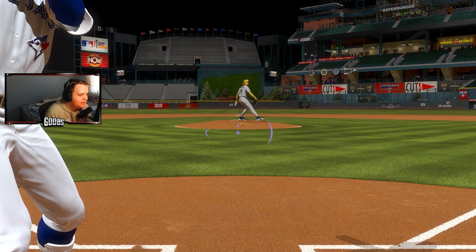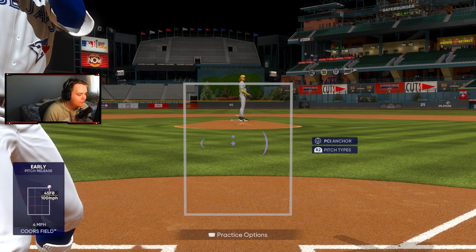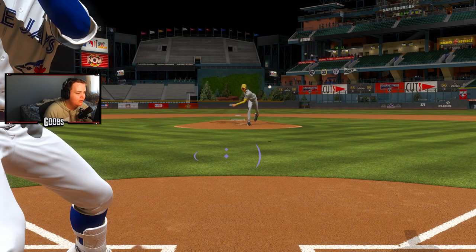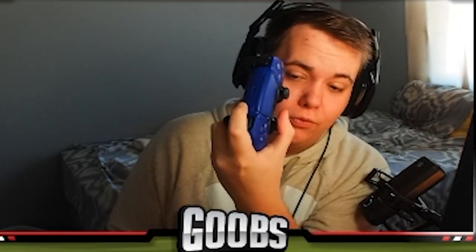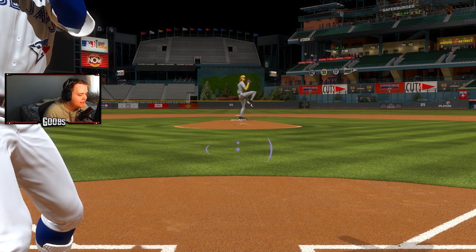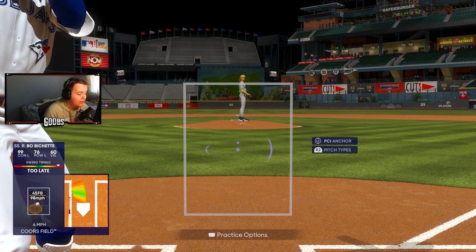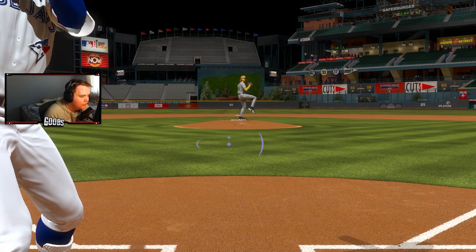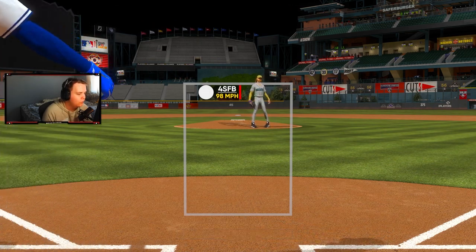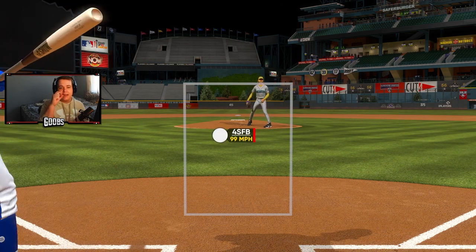Once I get the release point down, I like to keep my PCI in the middle. I don't really like to sit on stuff. Facing a lefty as a righty, I kind of like to start my PCI not completely still — you don't want your thumb flat out on the controller — because then you're more prone to just slamming it or flicking it to the edge. So just make sure your thumb is not completely still, and work your way toward the ball from the release point.